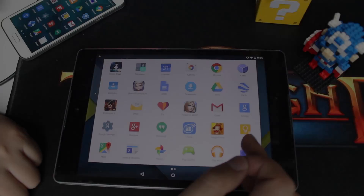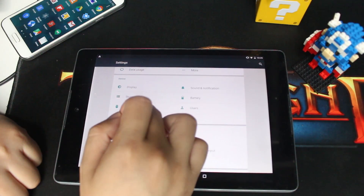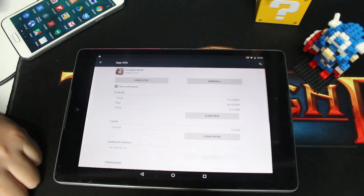The second thing you can do is try to clear the cache. To do this, you'll have to navigate to the settings and find the application manager section. Within that, navigate to the Forsaken World app and you'll want to hit the clear cache button.